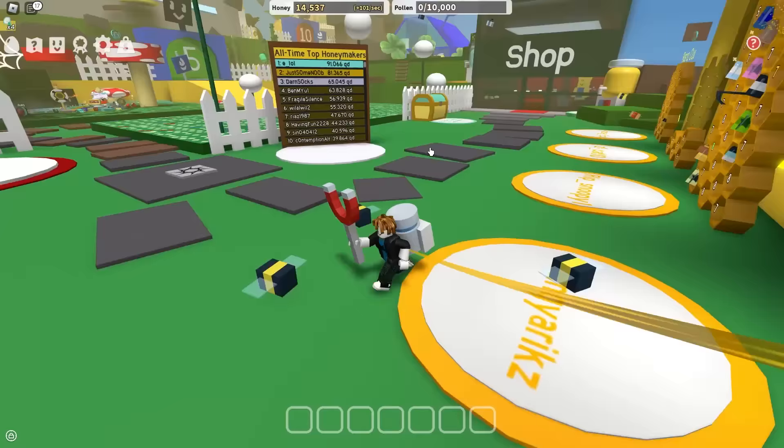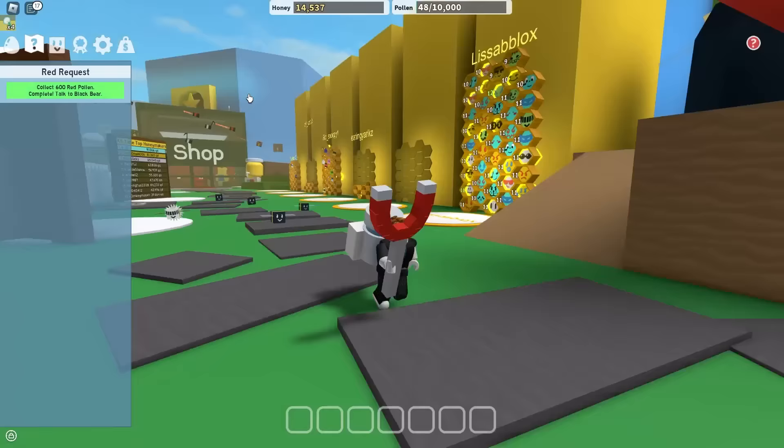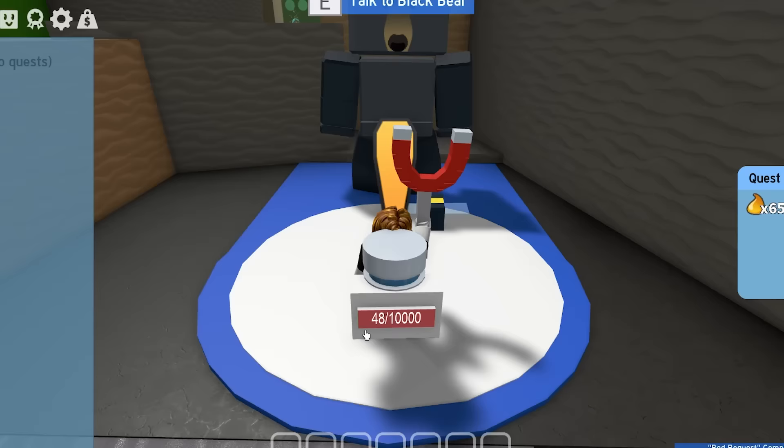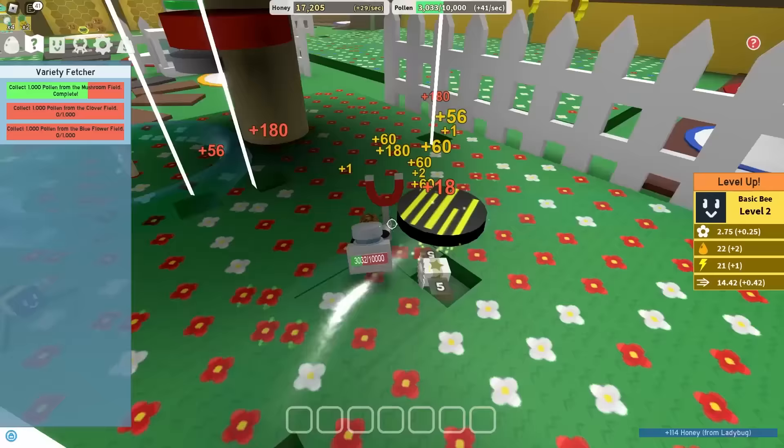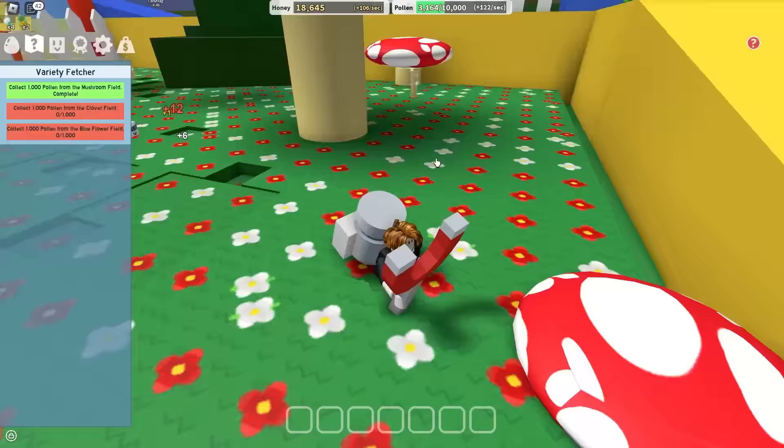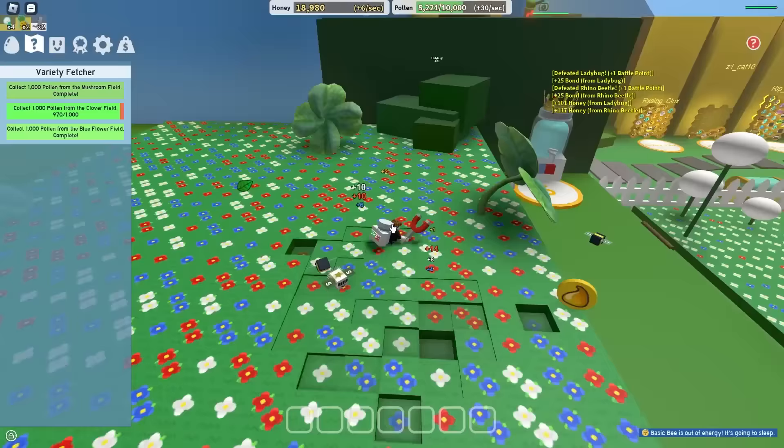Now I have five bees, and since I got five bees I can go straight into the five bee area. But why would I when there's Black Bear quests to do? I'm gonna do a bit of off-camera Black Bear quest grinding, so I'll see you guys whenever it's time to go to the five bee area. Mr. Black Bear, here's the next quest - Mushroom, Clover, Blue Flower. Mushroom's done with the help of my Gifted Photon Bee, of course. And the quest is done.